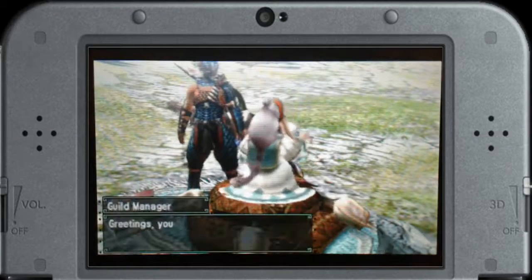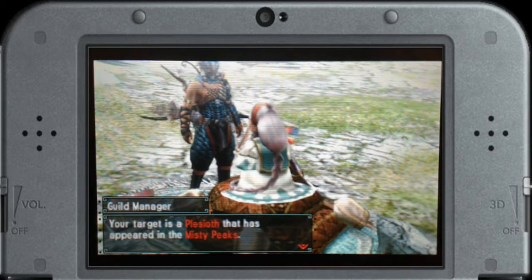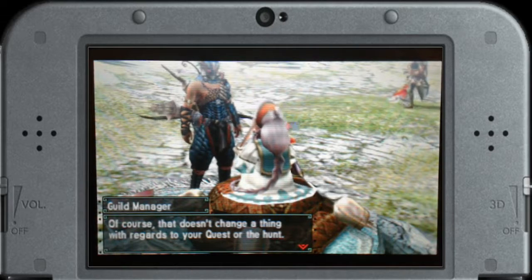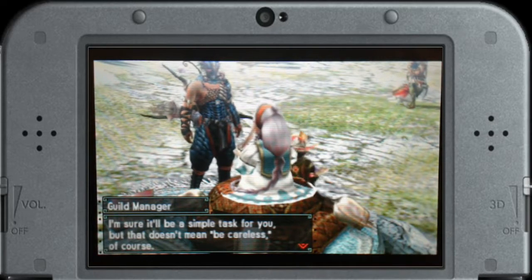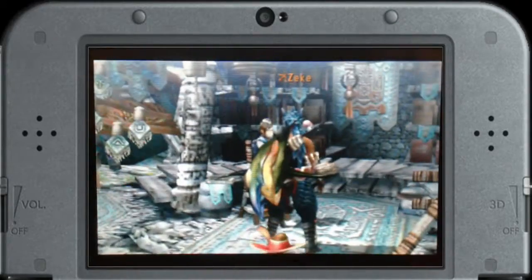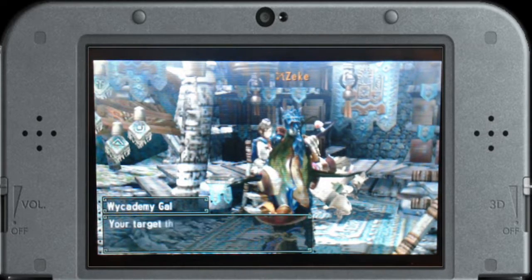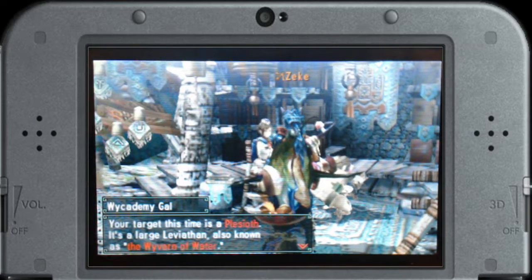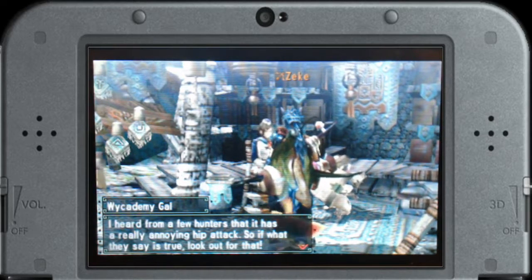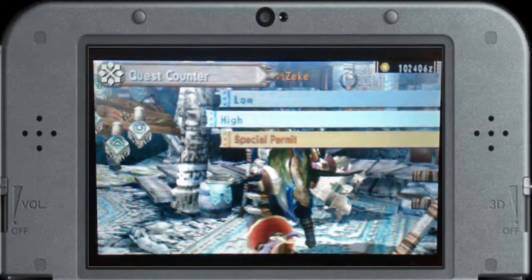We've received another urgent quest just for you. The target is a Plesioth that has appeared in the Misty Peaks. The researchers are fascinated by its ability to live anywhere from the driest deserts to tropical forests. I'm sure it'll be a simple test for you, but that doesn't mean be careless. Really? I was not expecting that to be my last key quest. Your target this time is a Plesioth — it's a large leviathan, also known as the wyvern of water. I heard it has a really annoying hip attack. Also, it says here it's rather fond of frogs. Fish it out? Yes.